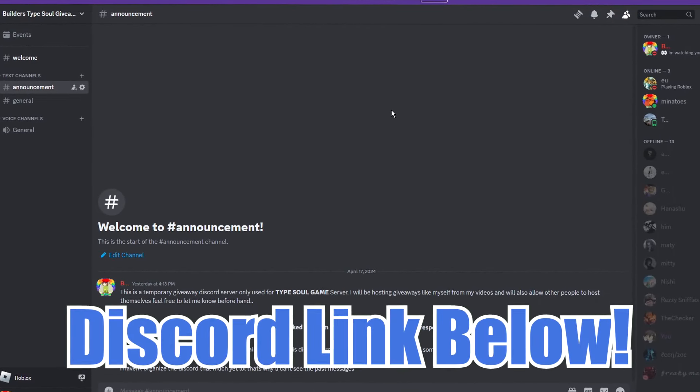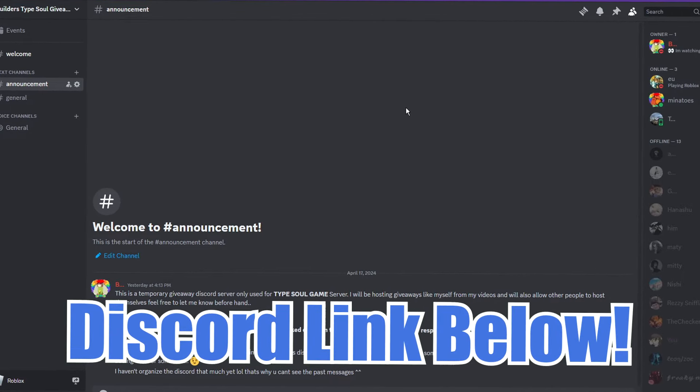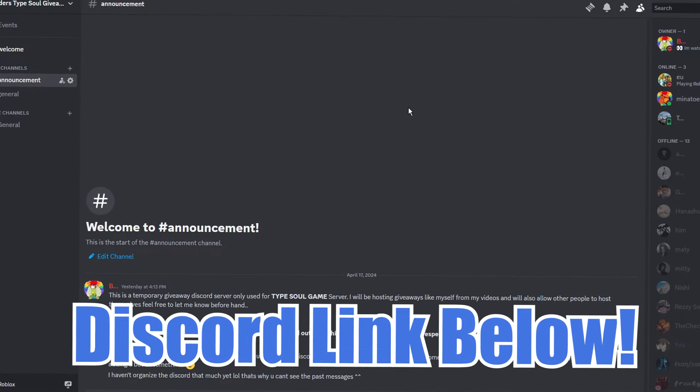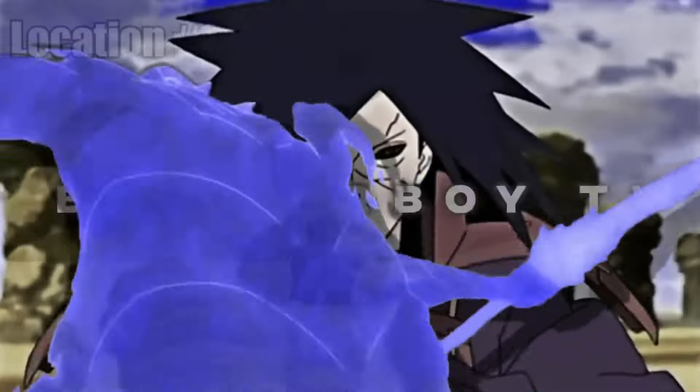Before proceeding, I also made a Type Soul giveaway Discord server where I will be giving away some of my stuff — Hogyoku fragments, essences, skill boxes, and true Hogyoku. Feel free to join the Discord server down below. We'll start giving away at 100 members, so don't miss out.